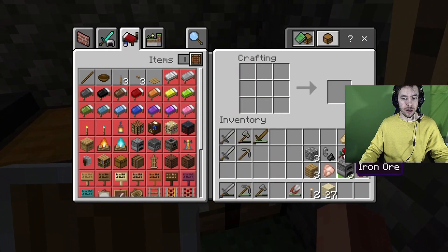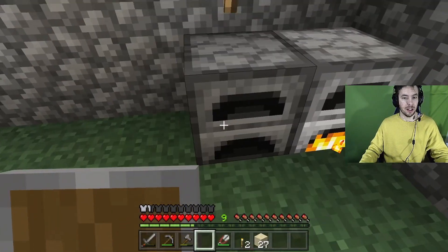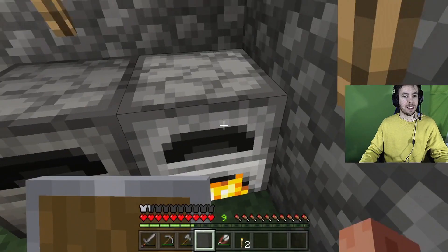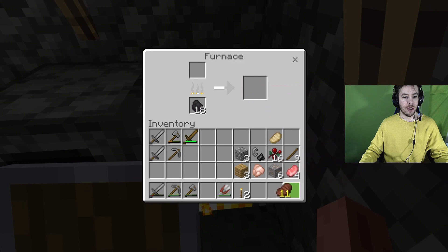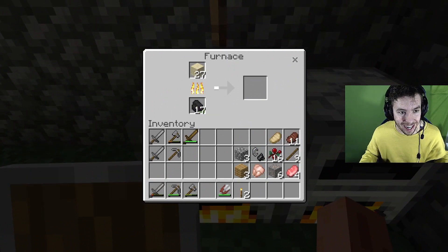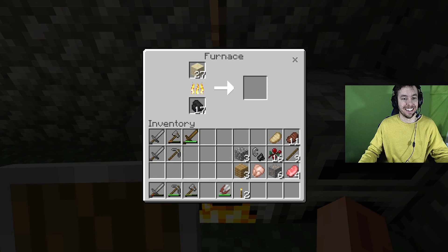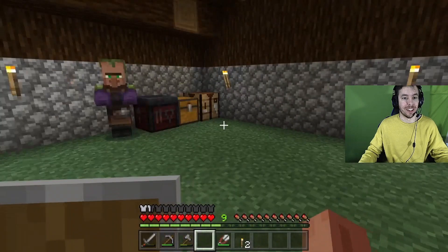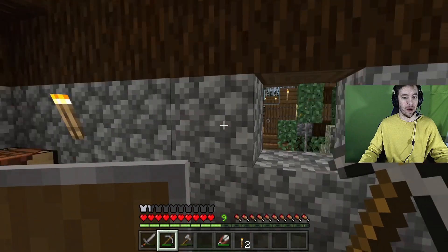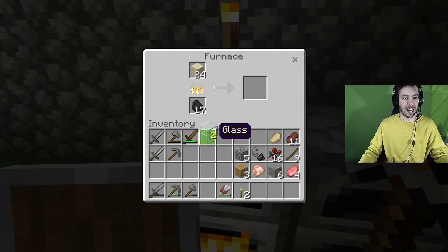Lydia says she made a trading area but I don't really know what that means. Furnace number two — I need some coal. Look, it made all my cooked beef already — that thing's pretty fast. Sand and coal — I'm going to make my first glass! We're going to make a window right here, a double window. That's my first piece of glass. Now two pieces, now three.